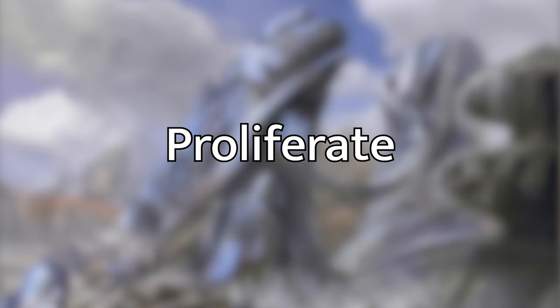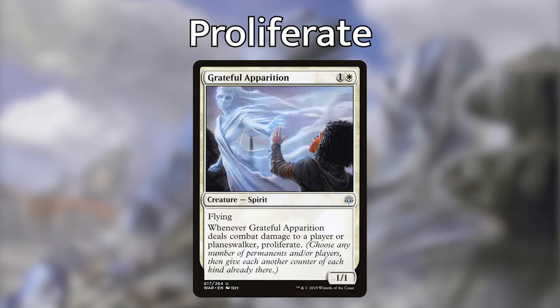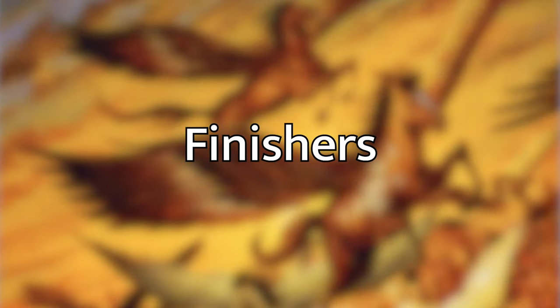I didn't include too many proliferate spells in order to keep more slots for life gain and token making, but two proliferate cards made the cut. Karn's Bastion is a land that lets you tap four mana to proliferate. Grateful Apparition is a one and a white 1/1 flier that proliferates whenever it deals combat damage to a player or planeswalker. Optionally, Contagion Engine enters the battlefield putting minus one/minus one counters on target player's creatures and can proliferate twice for four mana.